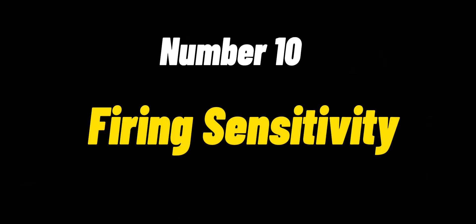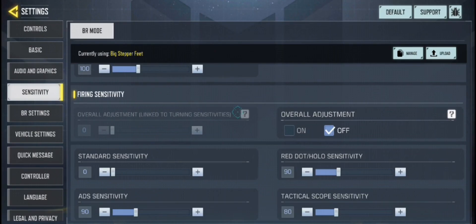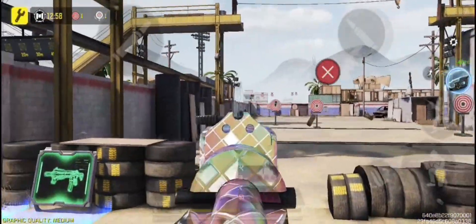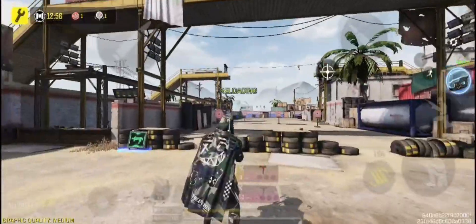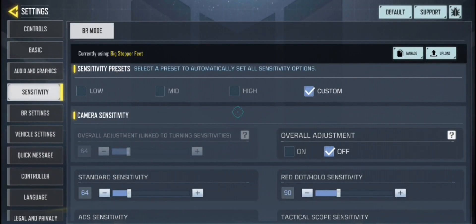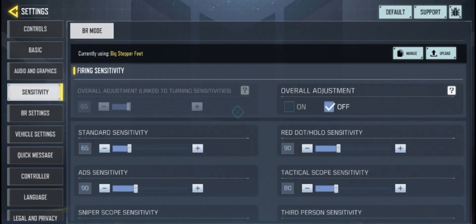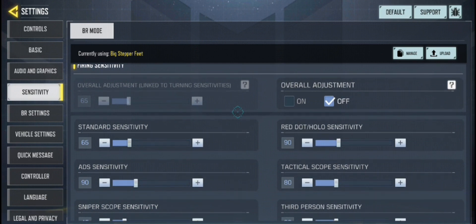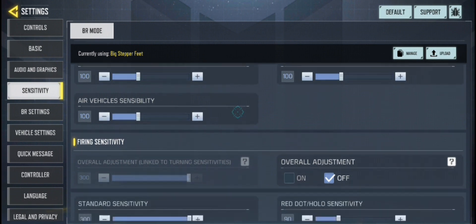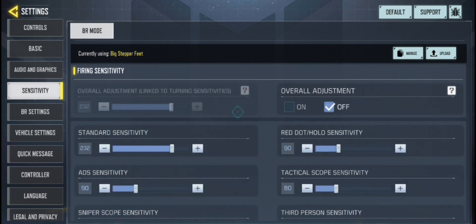Number 10 is Firing Sensitivity. Firing Sensitivity is how the screen reacts while firing. If it is too high, then when you go to fire, even the slightest touch will move your aim. And when it is too low the screen will move slowly, which is absolutely no good. So set the firing sensitivity to between 65 and 70 for the best results.